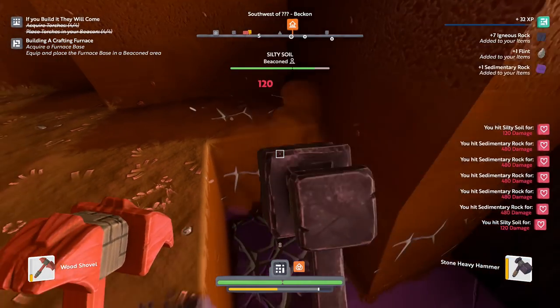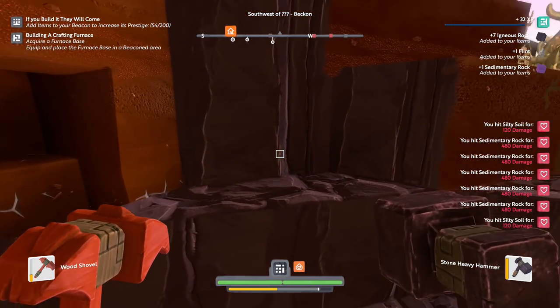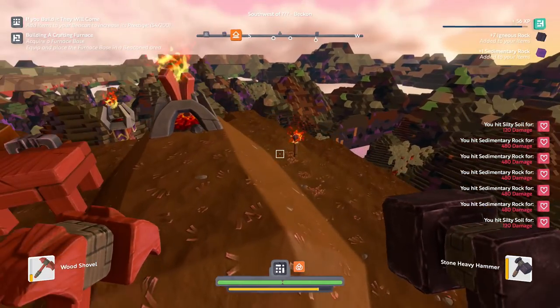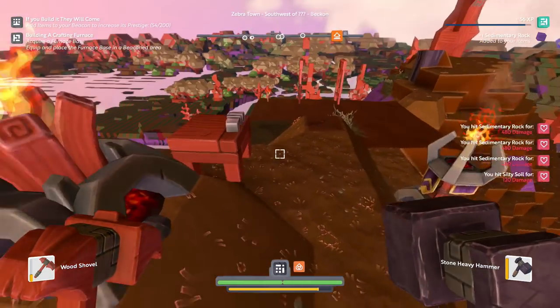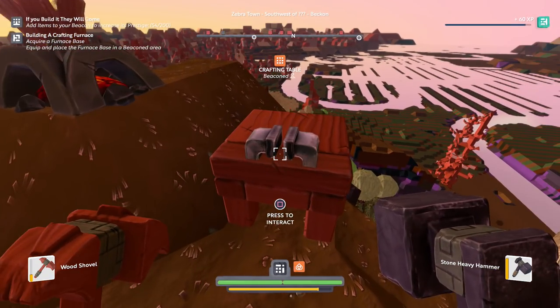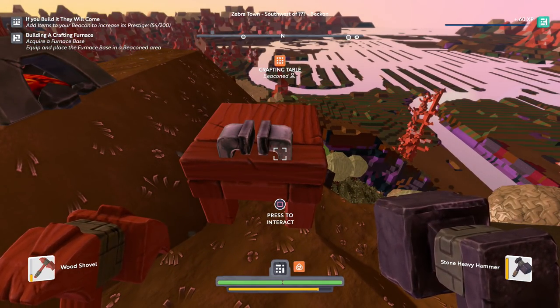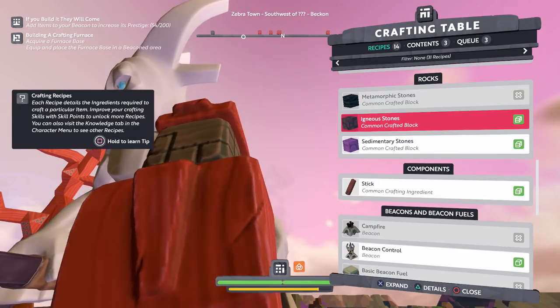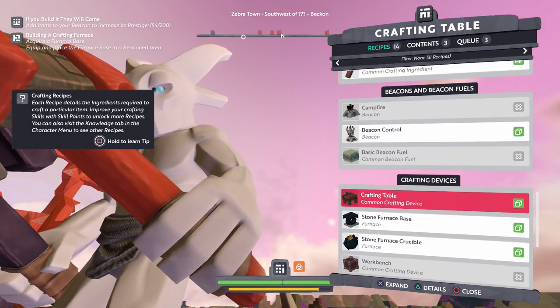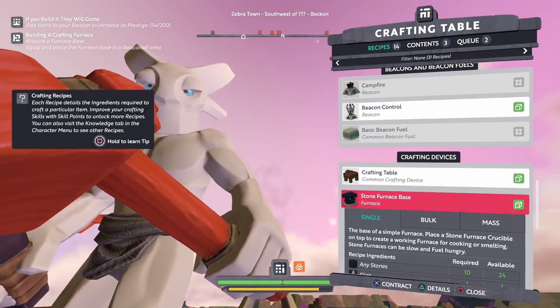It looks like I acquired the torches — 'place torches in your beacon,' that finally caught up. 'Add items to your beacon.' Maybe I got flint. Yeah, I did cross that off — I did get flint! 'Add items to your beacon to increase its prestige.' I've added a lot of items but it looks like I need to add a lot more — three times as much as I've already put in. Acquire furnace base — I should be able to do that whenever the queue is more available.